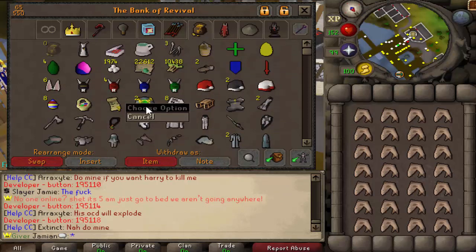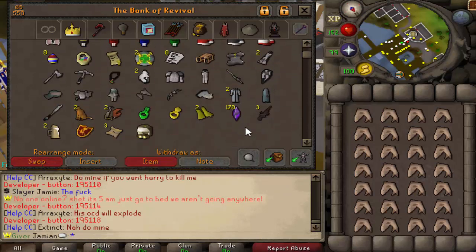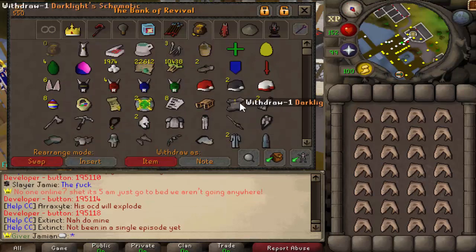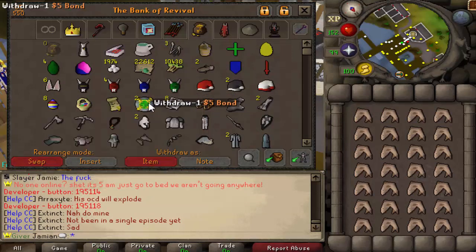Why do you guys save your bonds? I redeem that immediately — the second I have it, it's redeemed. Even if I don't spend the points, I still just redeem it. That's a waste of an inventory, that's a waste of bank space, man.